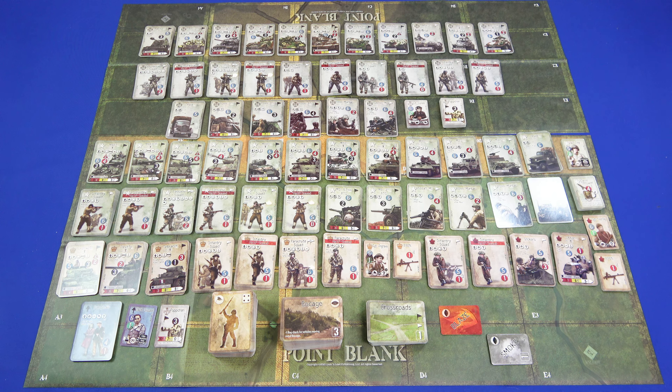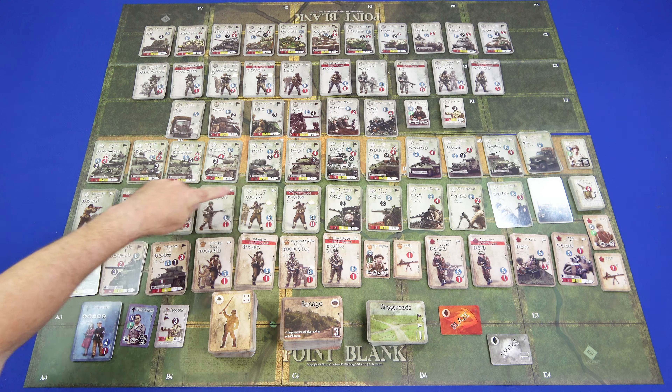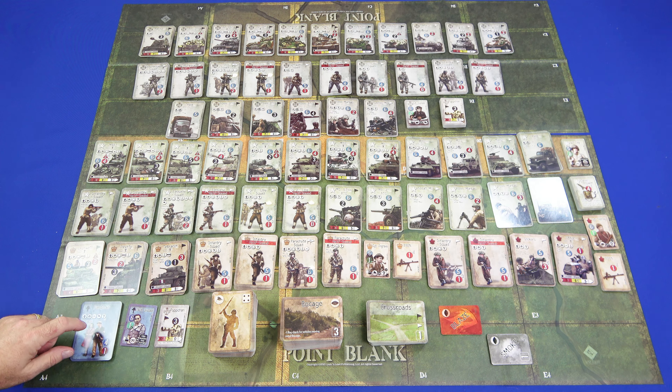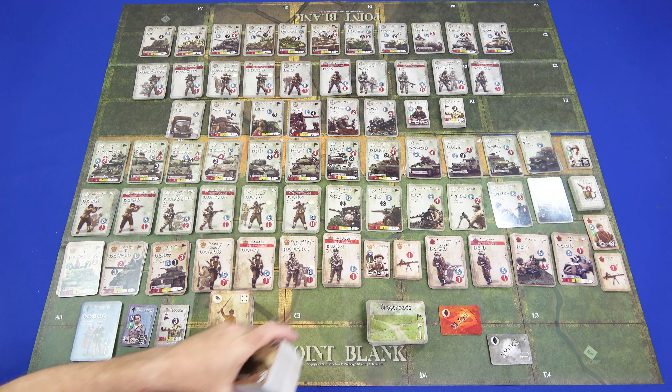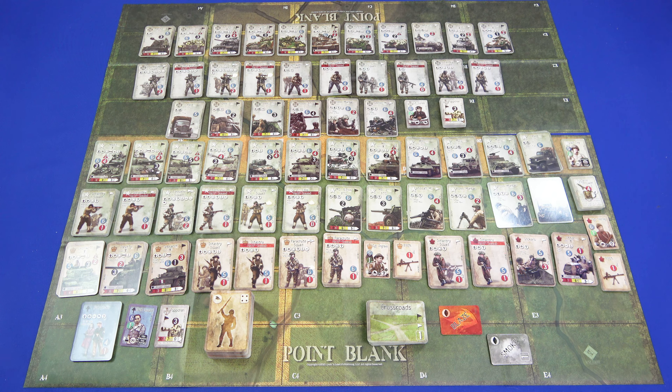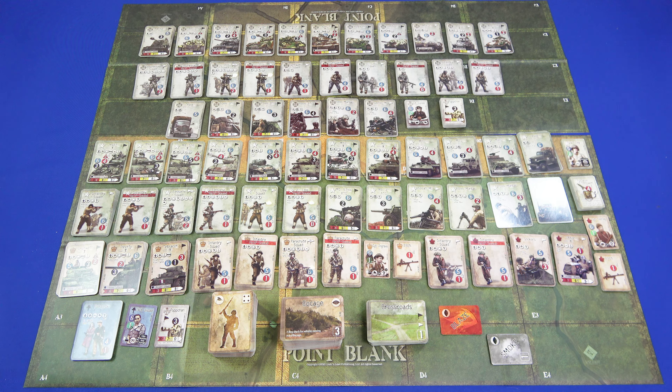Next we'll take a look at the cards. Instead of drilling down and looking closely, I wanted to show you the sheer volume of cards and the vast mix of units you get with this game. At the top we have the German units, below that the US, and beneath that the Commonwealth forces as well as some partisan units. Then the action cards, terrain cards, and objective cards, plus Blaze and Smoke. The terrain cards alone — that is the size of the deck. It is a big deck. The action cards are just slightly shorter. You can see quite a bit of cards here, which means there's going to be a lot of replay value and a lot to explore, both with the included scenarios and those you can make yourself.